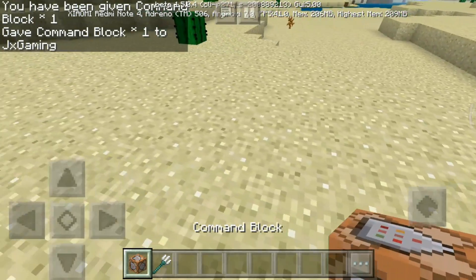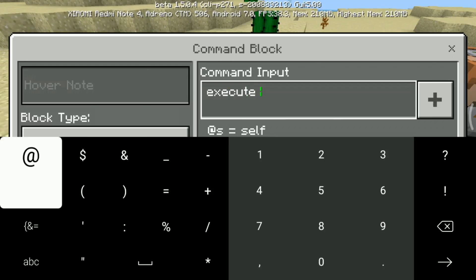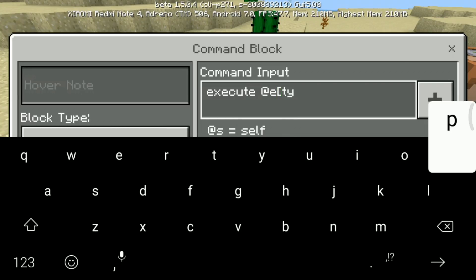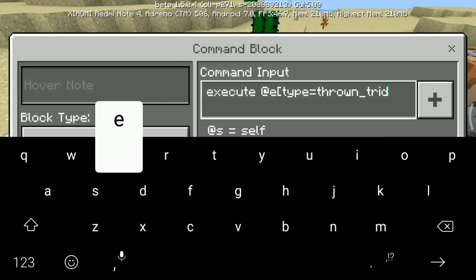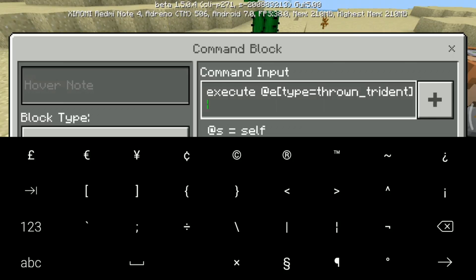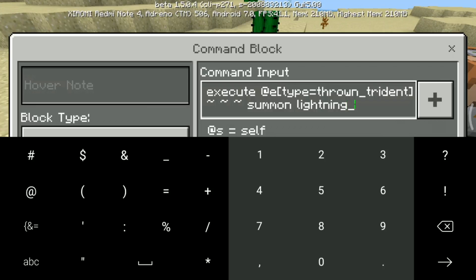And then after that you need to place it anywhere you want. In the command block, type: execute at e with the bracket, and then type type equals trident — throne_trident. Then tilde tilde tilde, and then summon lightning_bolt.